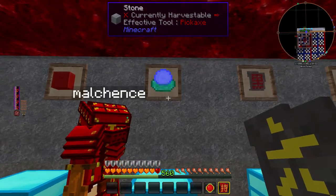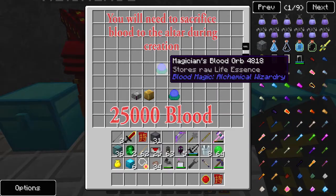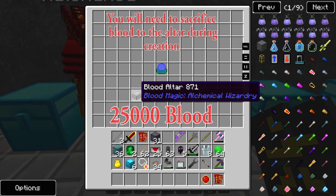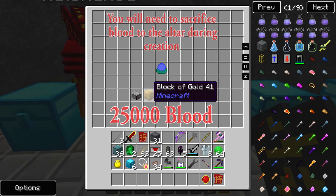Once you've made your Tier 3 Blood Altar, one of the next things you're going to want to create is your Magician's Blood Orb. In order to create that, you get a block of gold and you put it inside your Blood Altar. That is a block of gold, not a gold ingot.